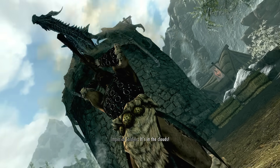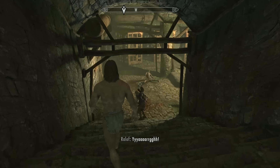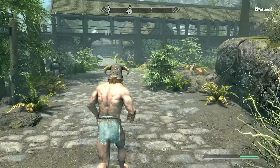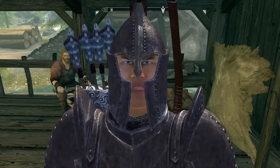Alduin saves me from getting cancelled, then I head into Helgen Keep with Ralof and strip down to my loincloth. I let him do all the dirty work, then after we head into the cave, I find an iron helmet, run past all the enemies, and head to Riverwood to steal some iron boots and iron gauntlets.